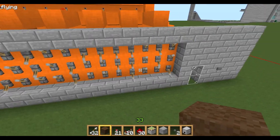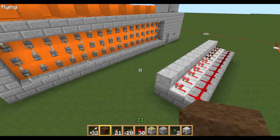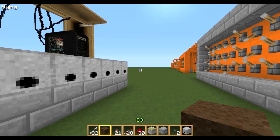Hello guys, welcome to Showcase episode number 4. Today I have my combination security lock system. This is ideal if you play PvP where you can get block protection but you still need to have an official opening to your base.